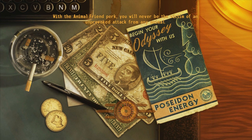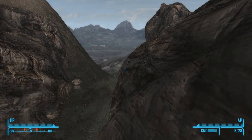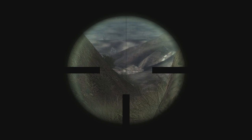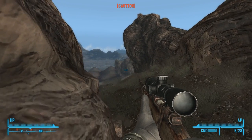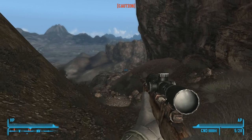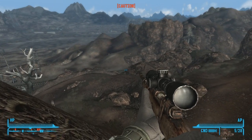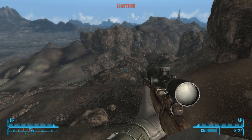With the Animal Friend perk, you will never be the victim of an unprovoked attack from any animal. What does that mean - also deathclaws? That'll be kind of weird. What is it - is it a wolf? Oh crap, I think it's the Legion because there's a big group. Might not be. There's something unexplored over here - let's go this way. I think these are the Legion assassins though. Must be down there on the rail tracks. Sorry about that wolf.